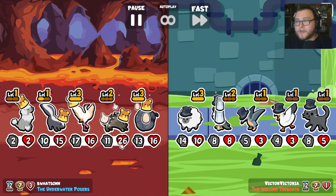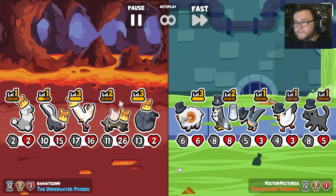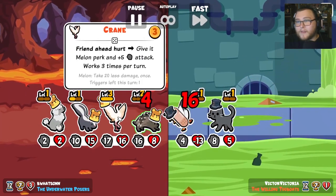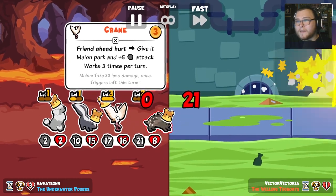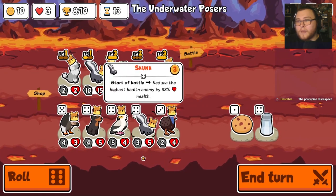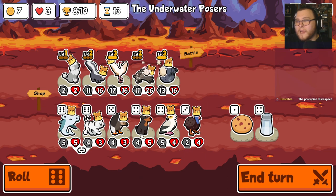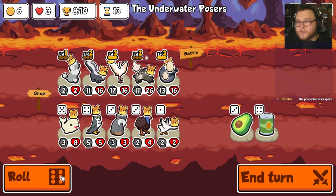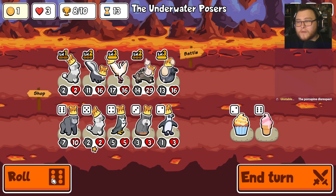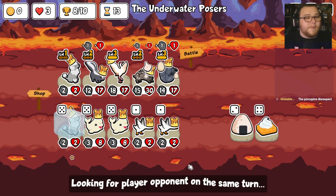So now melon works three times. Now we get three melons. Nice. Double skunk — double skunk. That means it goes down 66%, that's awesome. I think we're rolling for chocolates and poodles. Or chicken legs — chicken legs are good. There's a poodle. We're happy with that, that was a good one.